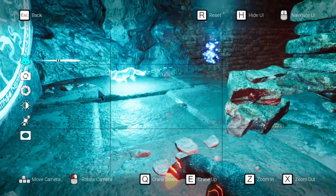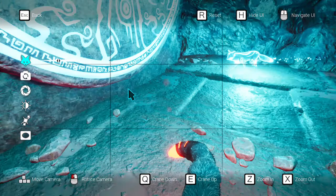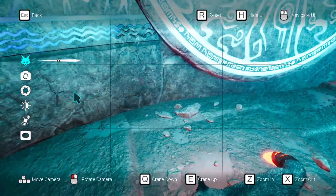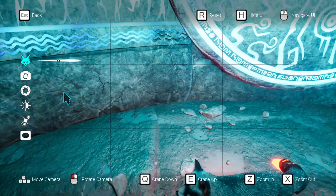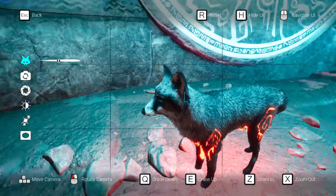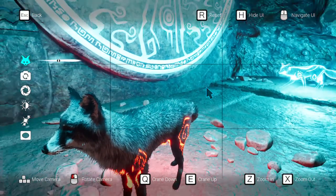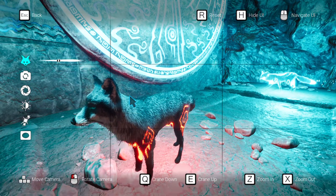Most of the controls are here. You left-click to rotate the camera, use the arrow keys to move the camera, Q is to crane down, E is to crane up, Z is to zoom in, and X is to zoom out. This is really the best position.